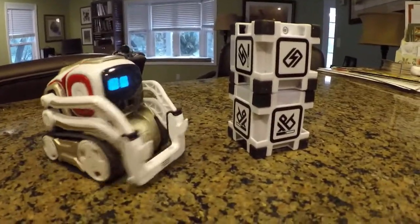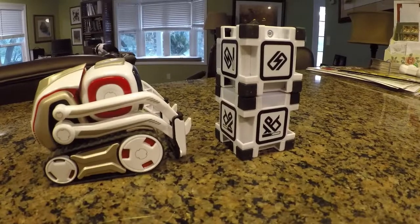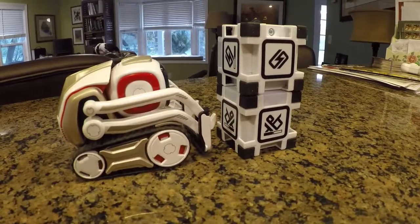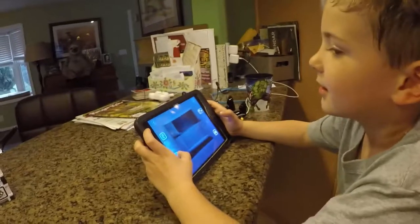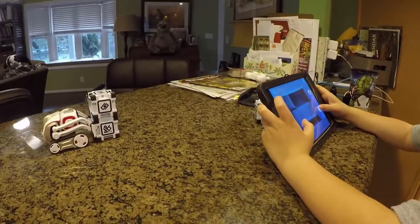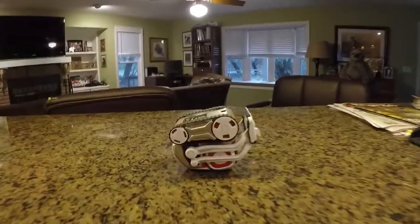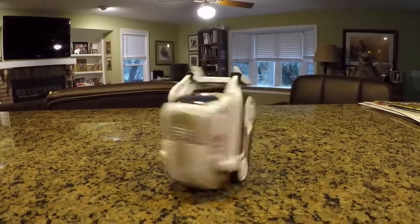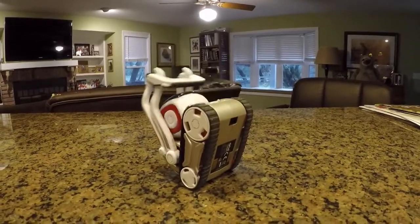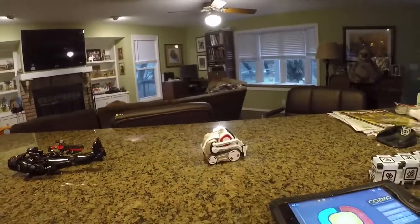He turns around and you can switch from making his head look up or down, or change to lifting the arms up or down. You can drive around and pick up the cubes — he can stack them up and knock them over. He recognizes things. Cosmo can even flip himself over. He has to spin to do it. There he goes — he got it.